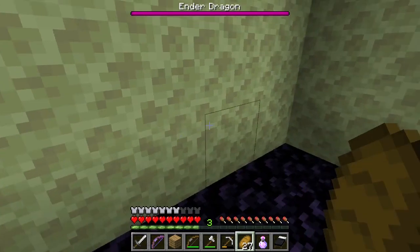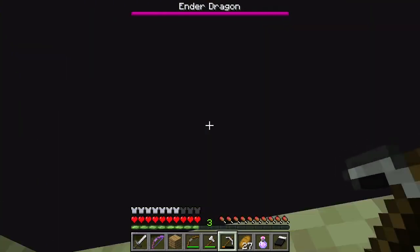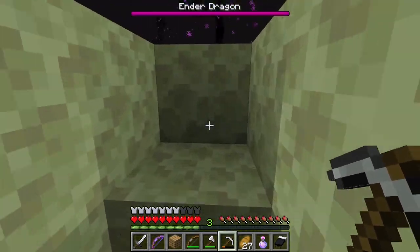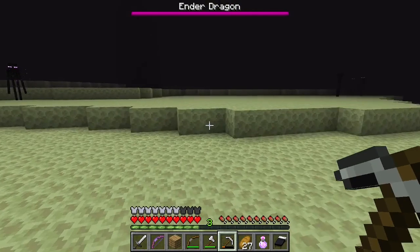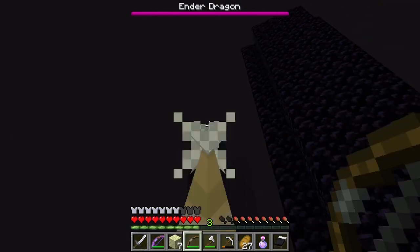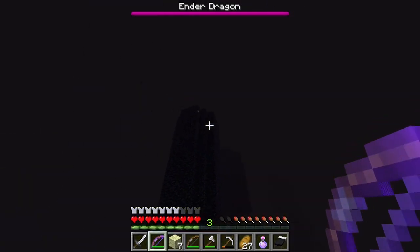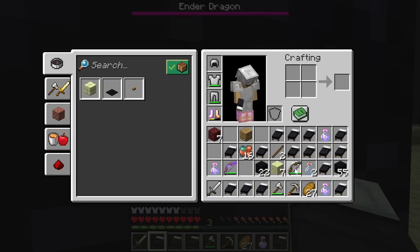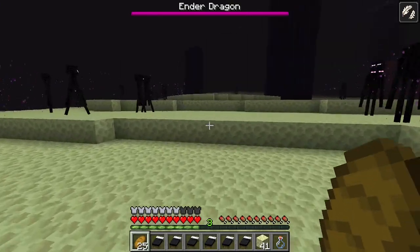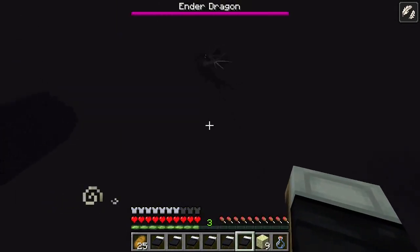We're in the End now. Maybe bring a bucket of water, but we're just gonna try to avoid these endermen. There it goes — I see it drawing strength from this crystal. We've lost our arrow using the other bow. We'll drink a slow falling potion so we can't be flung by the dragon. We jump, we fall just a bit — it'll come in for a landing.